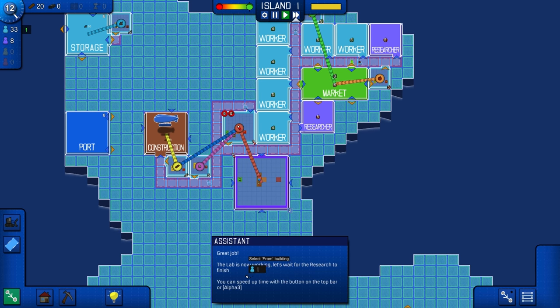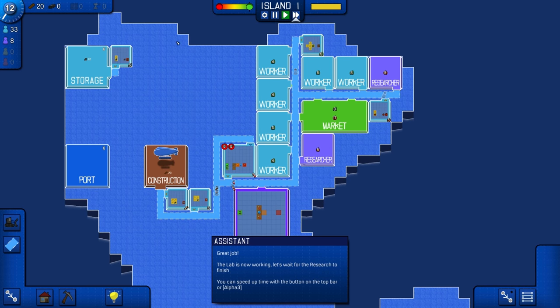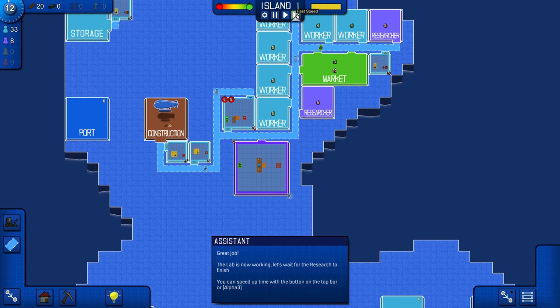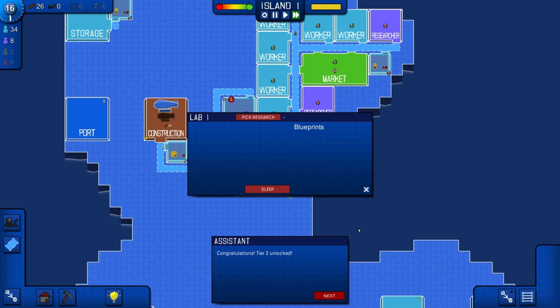Let's wait for the research to finish — you can speed up time. What button is alpha 3? Is that a real button? We can add workers or delete the route. We'll put more workers on it so maybe it'll complete faster. There we go — we have tier 2 unlocked. Wonderful. We can now have access to tier 2 building materials.